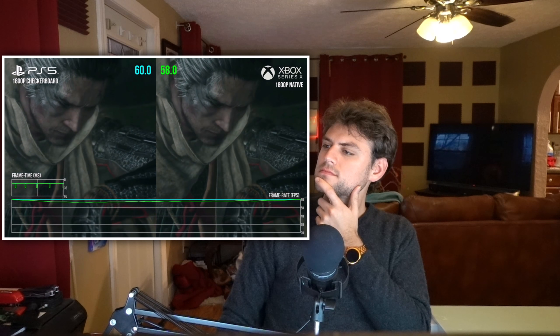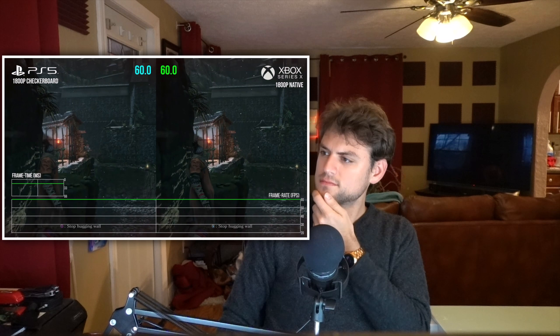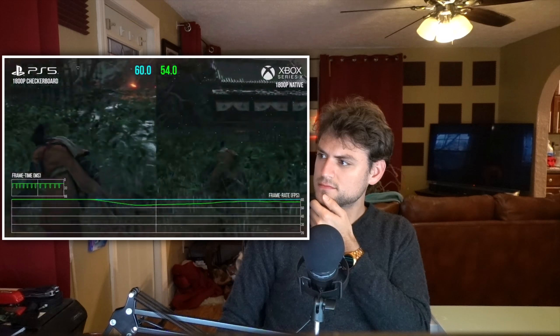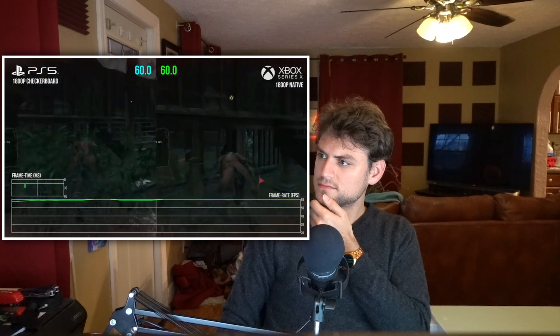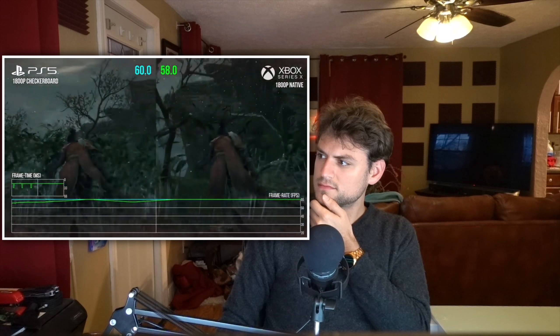This is a perfect example of checkerboard rendering — 1800p versus native 1800p. The visual difference between them is so minuscule, but the performance boost is much more significant. I actually played Sekiro on PC because I couldn't adjust to the unlocked frame rate on consoles, and even on my PC I was still getting weird stutters and hitches — none of that is a problem on PS5.